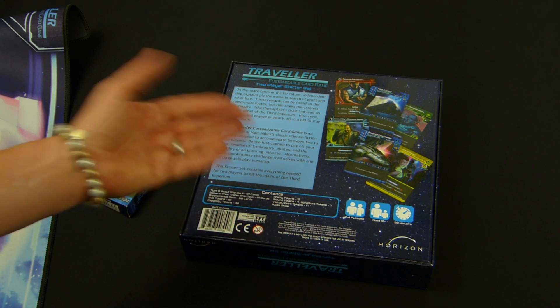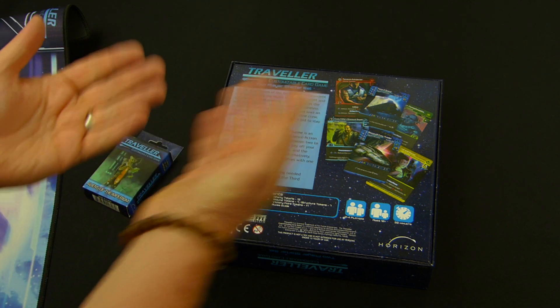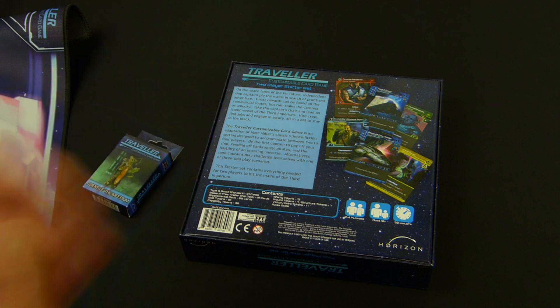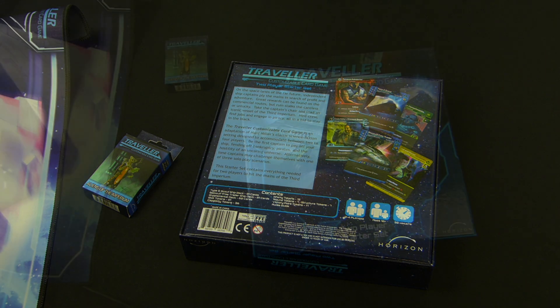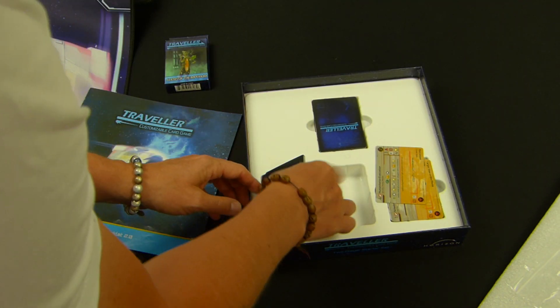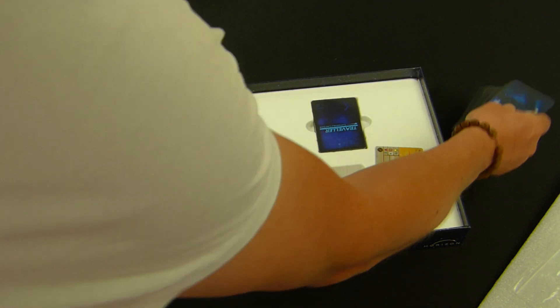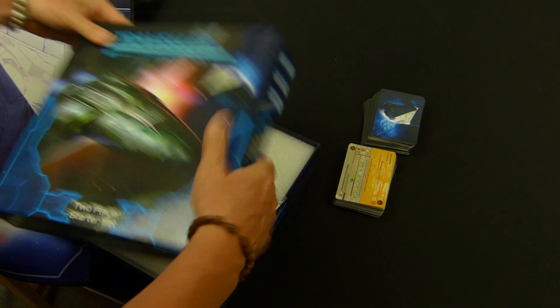We're gonna play the solo game — it says two to four on the box but there is a solo game. It plays very differently to the multiplayer game. In the multiplayer game there's a lot more interaction where you're taking a pirate action and wounding each other's cards. There is some combat with pirates out in the universe. Our objective in the solo game is to amass 20 victory points.